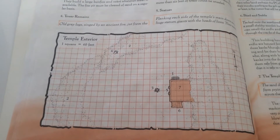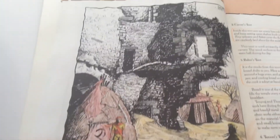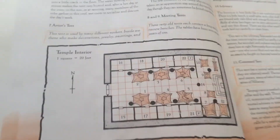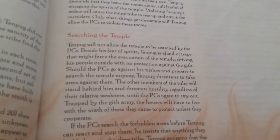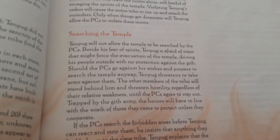They have this camp near an abandoned temple. There's a floor plan of the temple showing they've got tents set up inside it. It's railroad-y — the leader will not allow you to search the temple. He's afraid of spirits and afraid of traps.